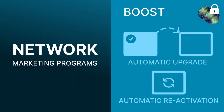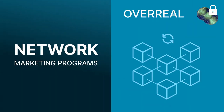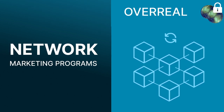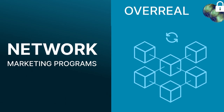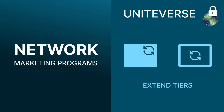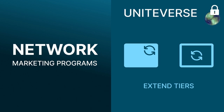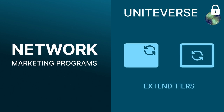A similar mechanism will occur in the Boost program. The Overall program will also significantly reduce the number of available coins in circulation. As for Uniteverse, there is a unique mechanism which also increases the value and the scarcity of Force Coin.